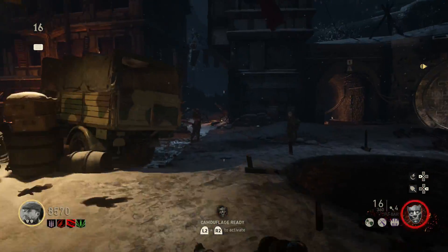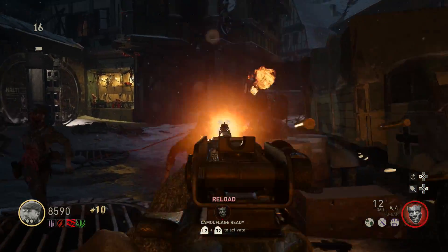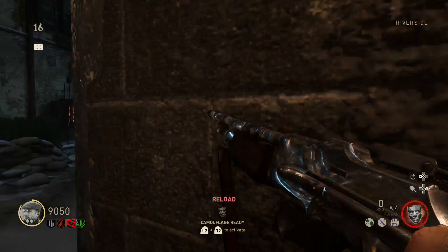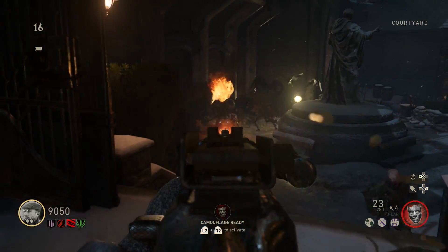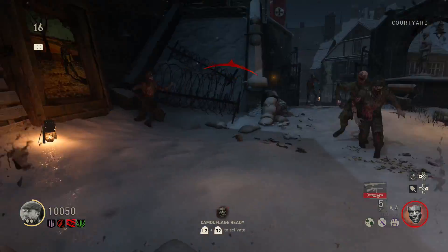I recommend you start the strategy at round 15 because that's when all the zombies start to run. When you start a new round, hoard up the zombies at the village square until you have a good amount, then start training them. Before you do the strat, you're going to want all the doors open in the map. There's not really a specific path but I do recommend training zombies around the map.